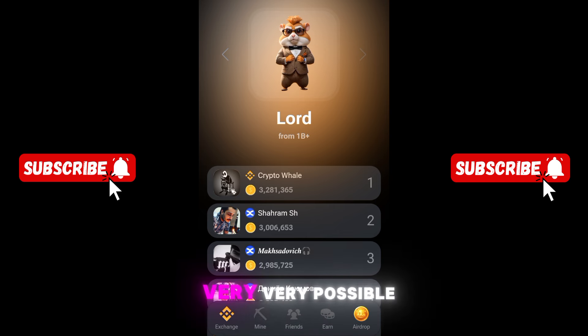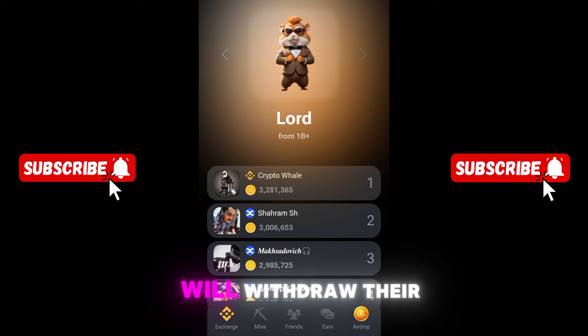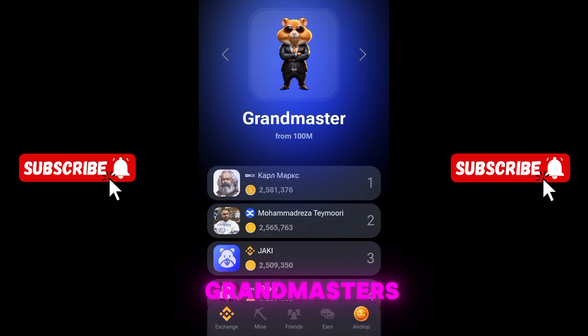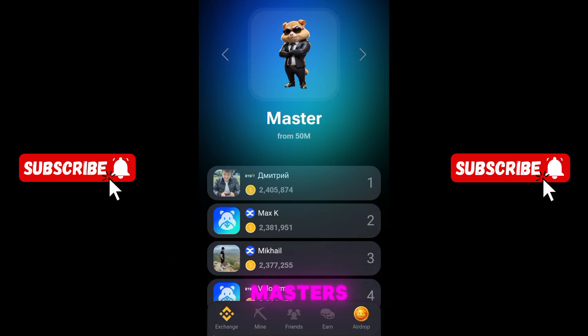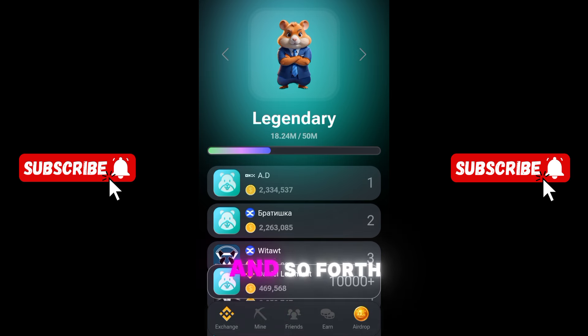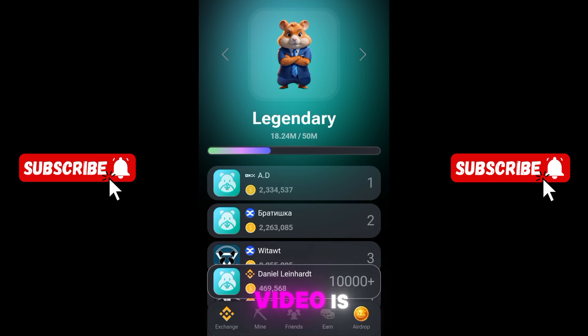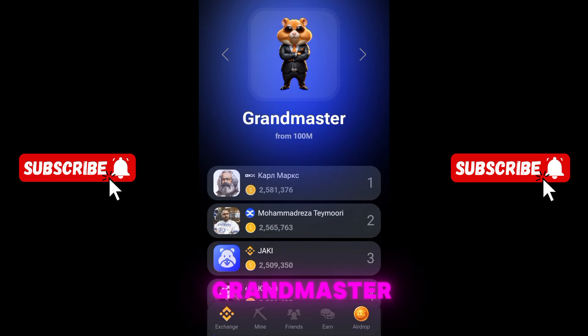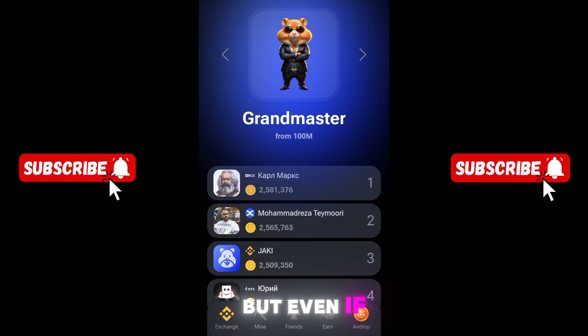I've been in crypto for a long time, so it's very possible that Lords will withdraw their coins first, followed by Grand Masters, then Masters, then Legendaries, and so on. My biggest question in this video is: what is your rank? I'm Legendary and I'm going to hit Master very soon.